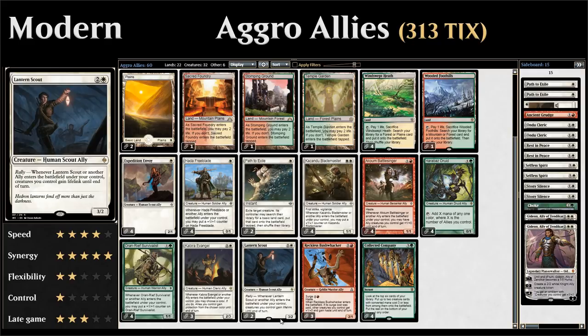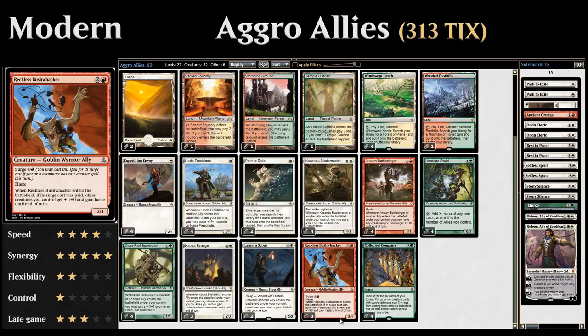Two copies of Lantern Scout: three mana for a 3/2 with Rally — when it or another ally enters the battlefield, allies we control gain lifelink until end of turn. That makes it very difficult for any deck to try and outrace us since we'll gain a ton of life.